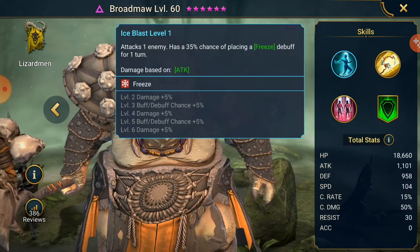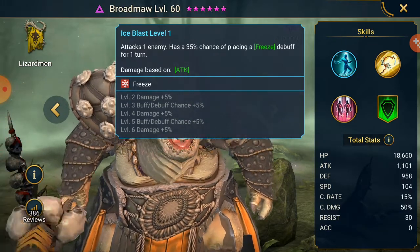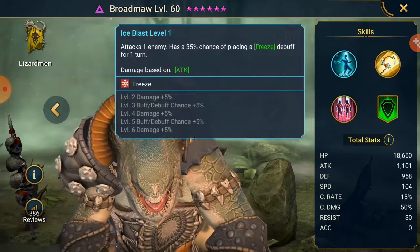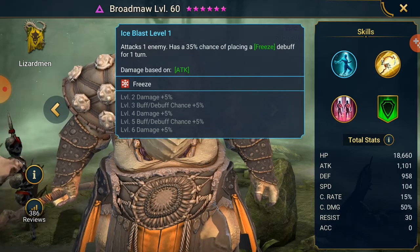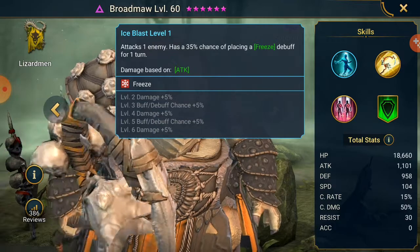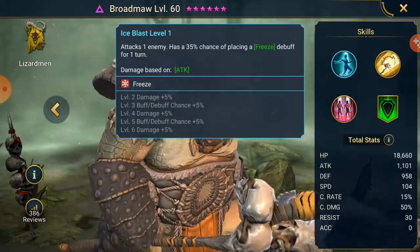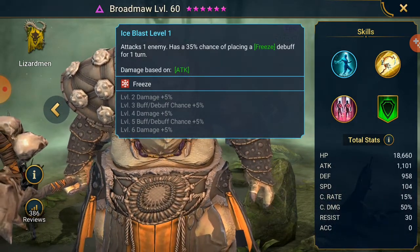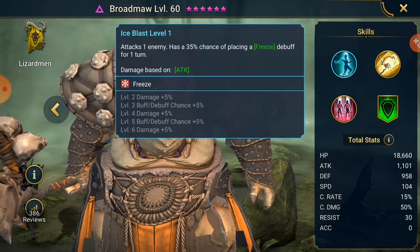Ice Blast is just a single target enemy hit. 35% chance placing a freeze debuff, can go 45% chance. You can add on 5 more with the mastery to make it a 50% chance. This freeze is actually pretty clutch in Faction Wars - if he has enough accuracy, he'll land this on the enemies, which makes him a really good CC champion on top of being a revive champion. There are a lot of worse A1s, and the freeze is kind of clutch with Brodmaw.